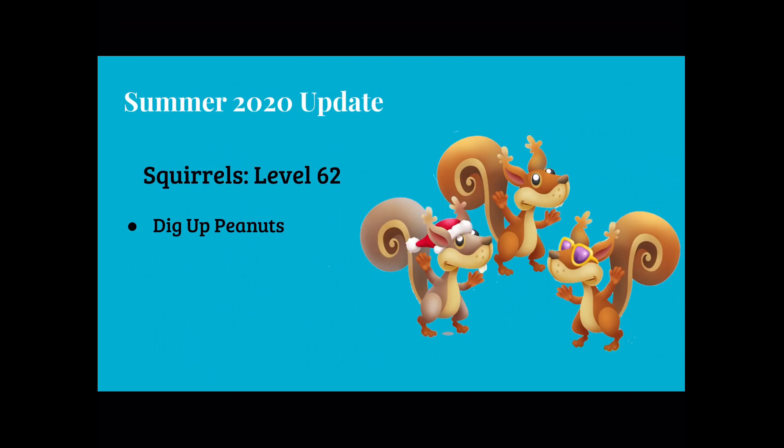First we have squirrels at level 62 and they're going to dig up peanuts for us. They also have cute little decor for each season — the little Santa hat for winter, a blank one probably for summer, spring, or fall, and the last one with sunglasses on for summer.